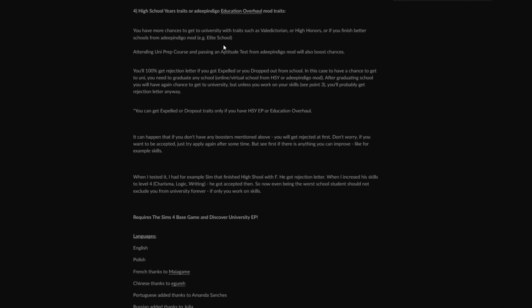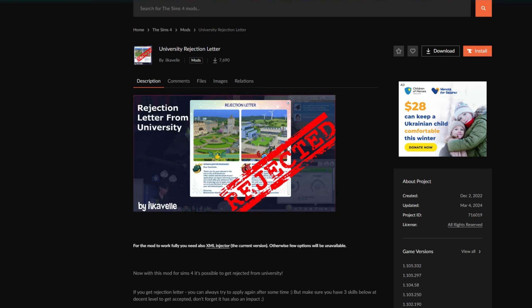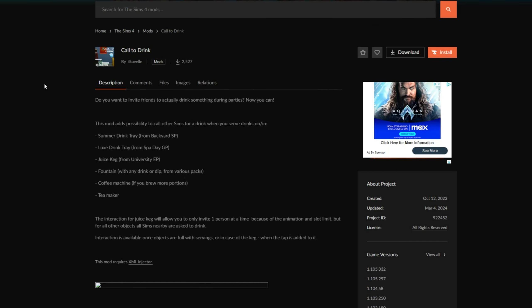High School Year traits or Education Overhaul mod traits like valedictorian, high honors, or finishing from better schools from a Deep Indigo mod would probably help decrease chances of rejection. There is nuance here — even if you have a high school F grade, if your skills are higher you may not get rejected because grades aren't everything. Do keep in mind: if you are literally just starting a save and want to send your sim to university right off the bat, take this mod out before you do it — if your sim has literally just started the save and applies to university with this mod in, they would probably get rejected. For me this is a really cool storyline thing.